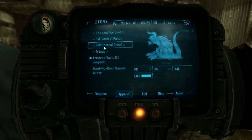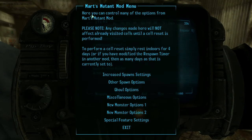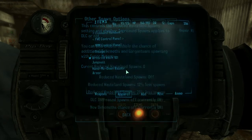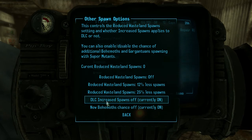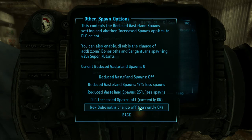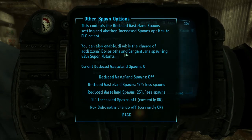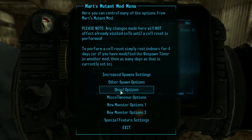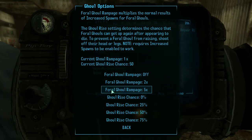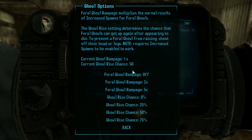If we go to the Pip-Boy apparel tab, we have the MMM Control Panel. It has all the controls for Mart's Mutant Mod. Under increased spawn settings and other spawn settings, you have options like Reduced Wasteland, DLC spawns increased. You can enable new Behemoths — random Behemoths — and even Gargantuans, which I haven't seen yet but will probably be terrifying. There's also Feral Ghoul Rampage, which multiplies the normal spawn results — so feral ghouls can be much more plentiful.